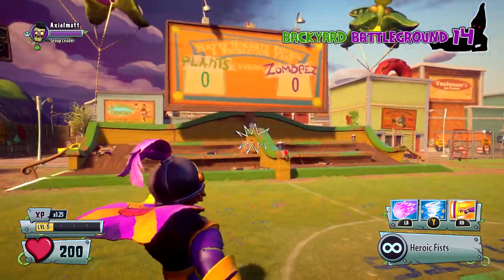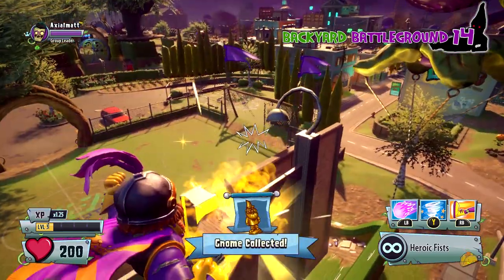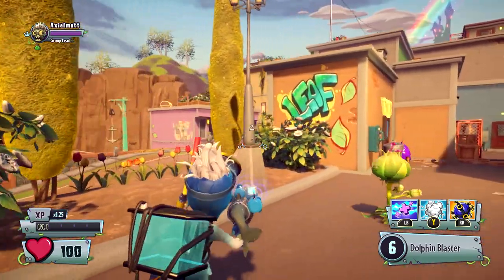This next one — you head over to the soccer field, it's over to the left of the plant space if you're looking at it. You need to get over here with Super Brains. It's on top of this scoreboard. And that's pretty easy — that should be all 14 in the backyard.